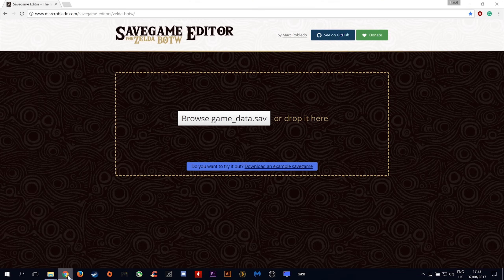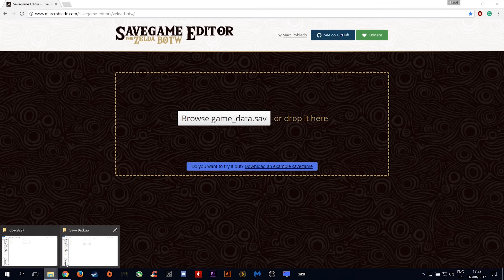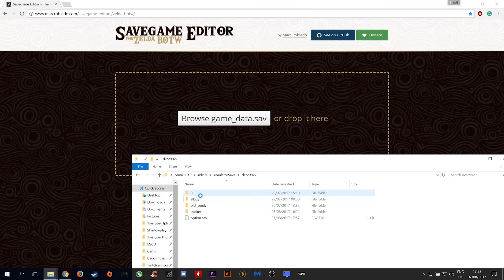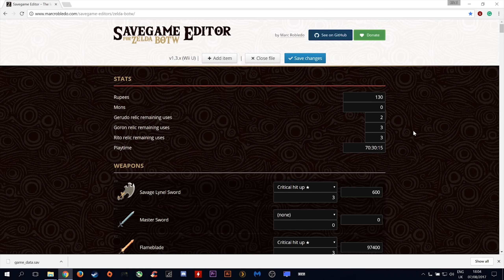The next thing you want to do is come to this link here, reopen our save location, bring this down, open up the 0 folder, and drag in the gamedata.save file.